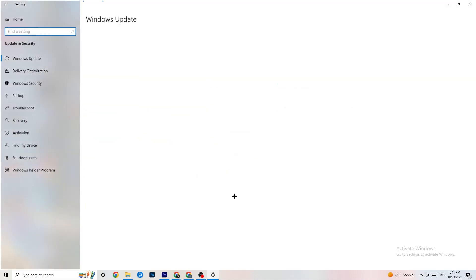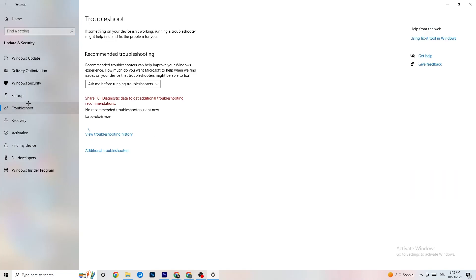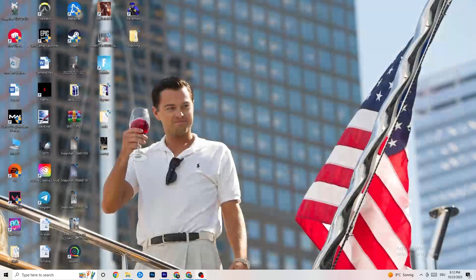Click 'Update & Security,' then go to 'Windows Update.' Check that you have the latest version of Windows installed. I really recommend checking for updates because this will improve your system's performance and help with every issue you're currently having. Also go to 'Troubleshoot' — your system will search for problems and try to fix them, sometimes it finds something, sometimes it won't.